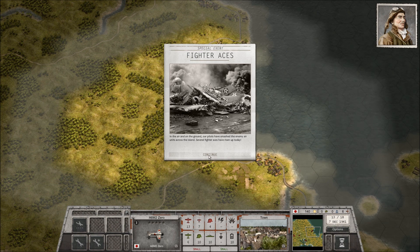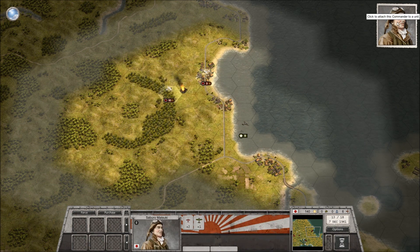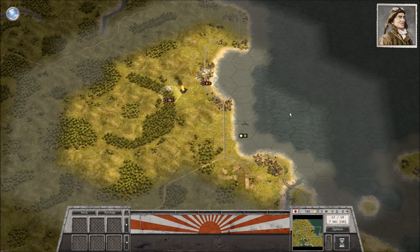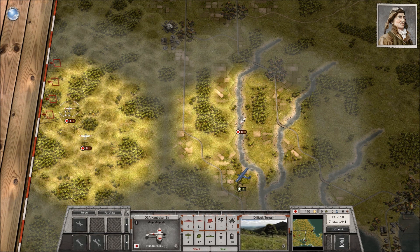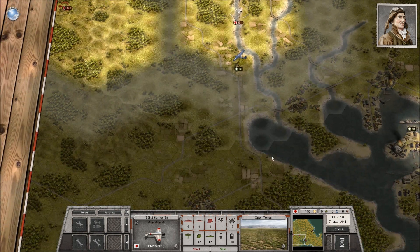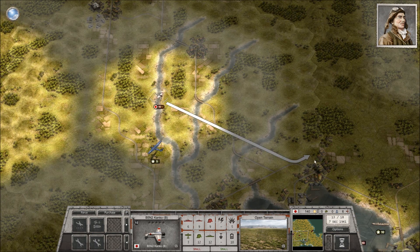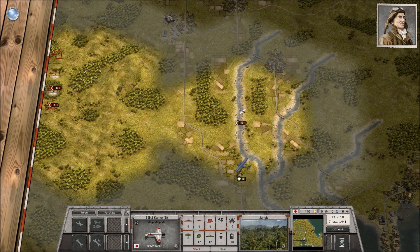In the air and on the ground, our pilots have smashed the enemy air units across the island. Several fighter aces have risen up today! Here's what I get for doing so well with the enemy aircraft — I get Saburo Matsuki, who's got a plus one against small aircraft and a plus one defense against all air. I would like this commander to go on a core unit, however I don't have any core units that are fighters, so we will just wait to deploy him next battle. I really have no use for this bomber — I got nothing for you to do, sir, so you can just turn around.